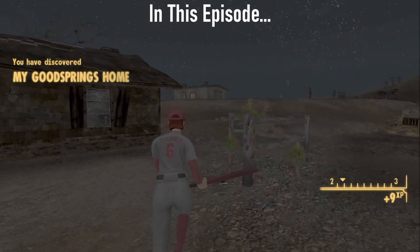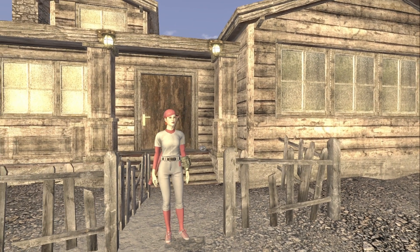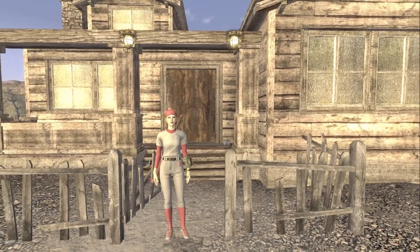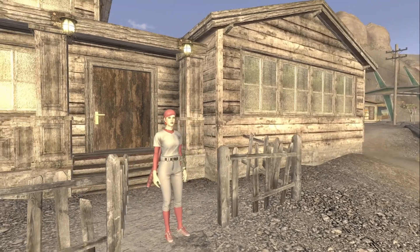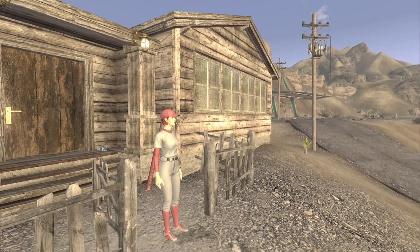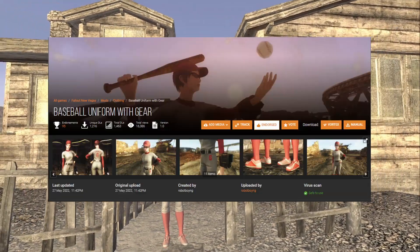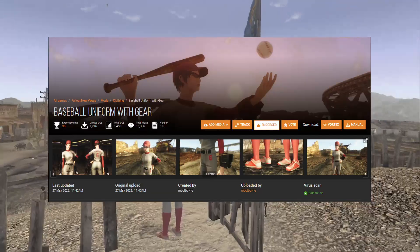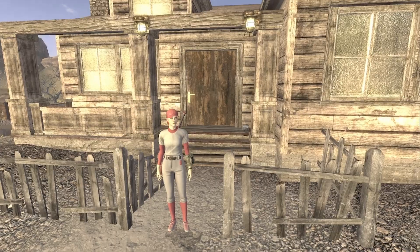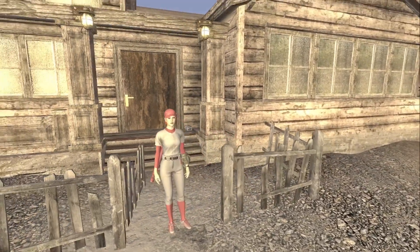Hello Wastelander, Lost Wolf here back with another video and a new character. Let's go ahead and introduce her — her name is Sandlot Sally, and she is essentially a swatter from the Commonwealth area. You can see on her bat it actually says 'swatter' as well. This is a custom mod that brings in a baseball uniform, and the cap is the pre-war baseball cap but cleaned up.